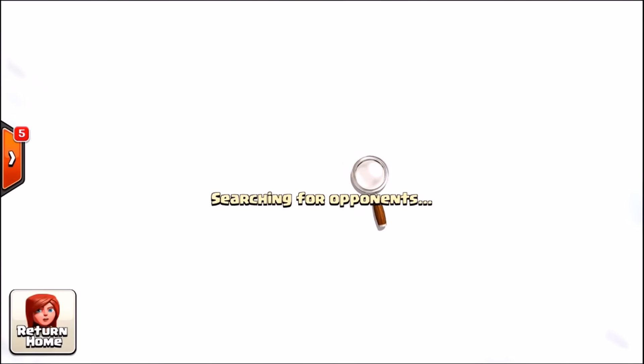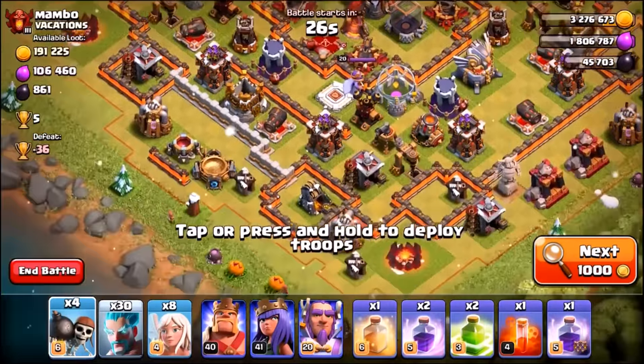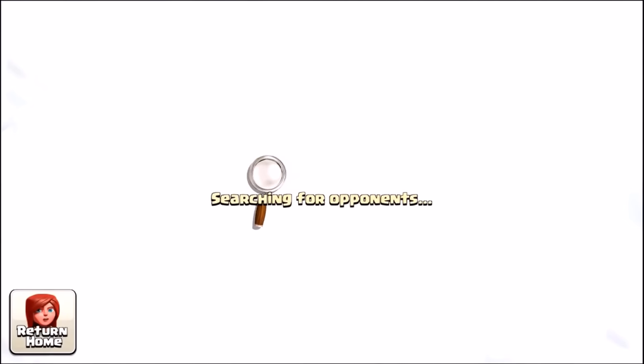While we're searching for the first opponent, let me know down in the comment section what is the best attack strategy you've found using the ice wizard. I'll pick one random comment and try out your strategy — if it works, I'll shout you out in the next episode.